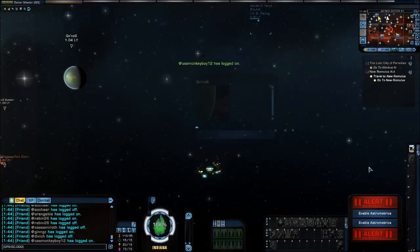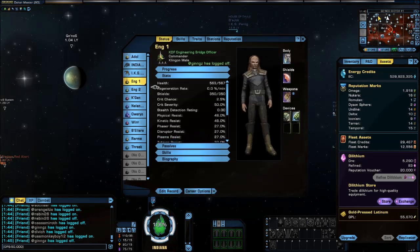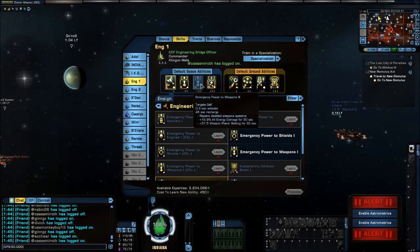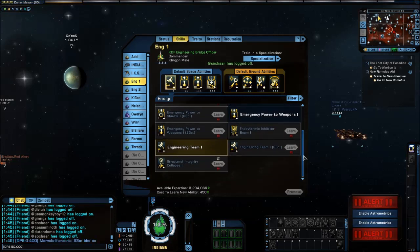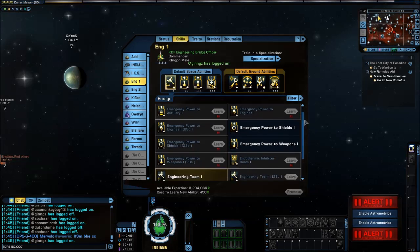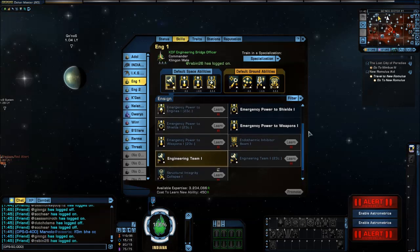Hello and welcome to another Teacher's Corner. I am Teacher Kirby, and today we're going to talk about how to train the skills on your bridge officers. A lot of people don't realize that you can change the default skills that are on your bridge officers, and train them with whatever skills from the skill set that are available.